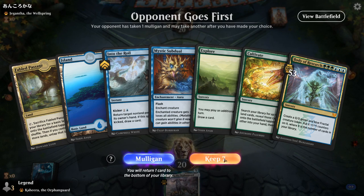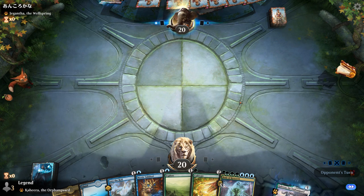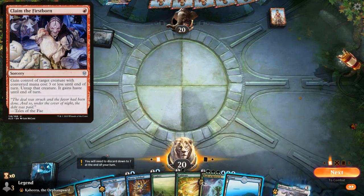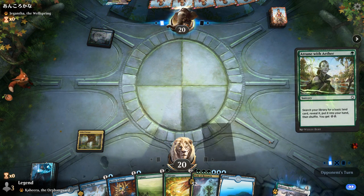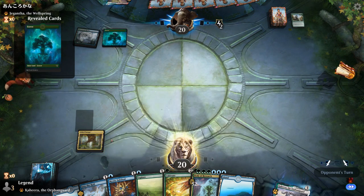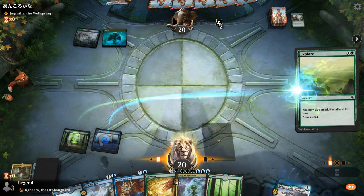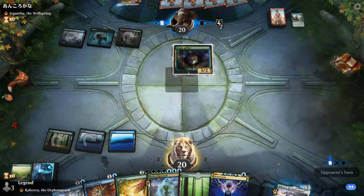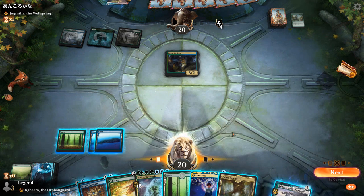Game 3: we're on the draw with a keepable hand, assuming we can pick up an extra land or two. Facing Gigatha of the Wellspring as companion. If it's a Sacrifice deck, we have to be careful when playing Body of Research that it doesn't get stolen by Claim the Firstborn and kill us on the spot. Opponent plays Hinterland Harbor — looks like an Aetherworks Marvel combo deck. We'll fetch up a Forest and turn two Explore.